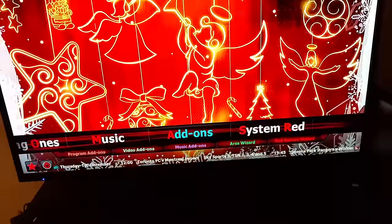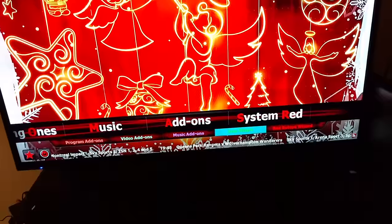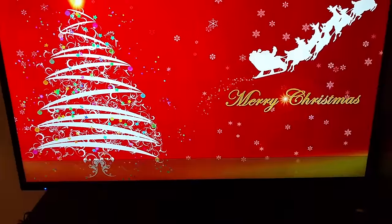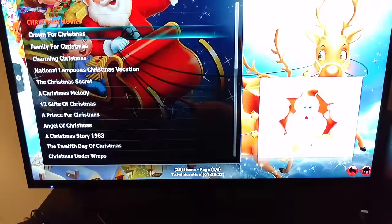And you have your add-ons. You want to go to add-ons, check some other add-ons on — Aries Wizard, you got the Red Button Wizard. Go through something real fast and then I'm going to get out of here. Show you the Christmas build, check out a couple movies real fast, show you how fast everything comes in. Please hit thumbs up and subscribe.